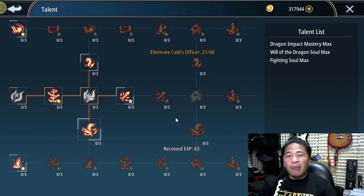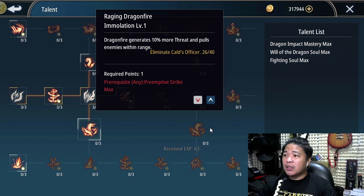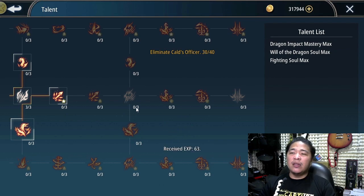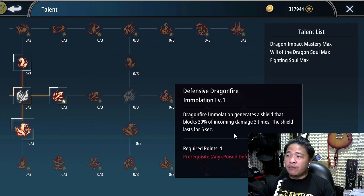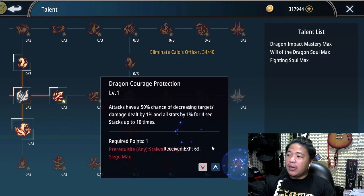To maximize my tankiness and really define what Dragoon is, I'm going to go straight down the defense line. First, 45 Dragoon Courage - increase Dragoon Courage Protection damage reduction effect by 3%. Then I'm going to maximize the defense decrease path. After being attacked 4 times, Dragon Fire Emulation generates a shield that blocks 30% of incoming damage, 3 times, and the shield lasts for 5 seconds. Then Dragon Siege additionally decreasing damage taken, good for surrounding. And last but not least, on attack a 50% chance of decreasing target damage dealt by 1% and all stats by 1% for 4 seconds, stacking up to 10 times. This will definitely define Dragoon.